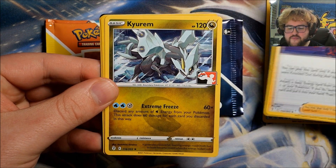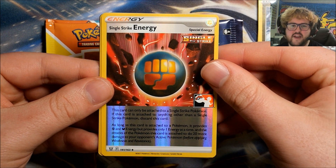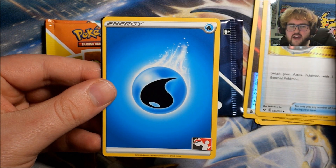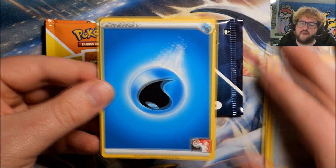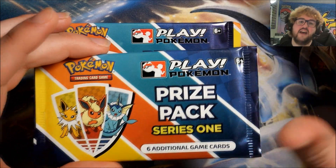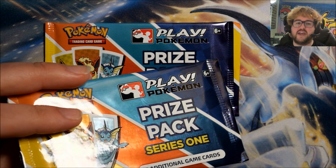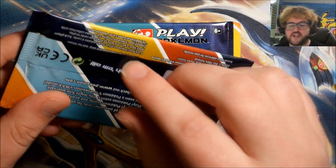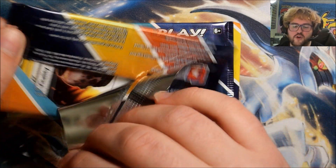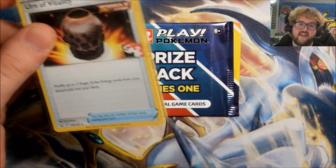Pack 4: XP Share, Raihan, Kairam, a Foil Single Strike Energy, Foil Switch, and a Water Energy. I'm hoping that at some point Pokemon or TPCI does publish an official list of everything in here. At the moment people are working on building checklists — Stephen from Playscape Games is doing a really good job building up a community checklist of cards that have been seen. But it would be nice if there was something official from Pokemon where they definitively said, 'This is everything.'